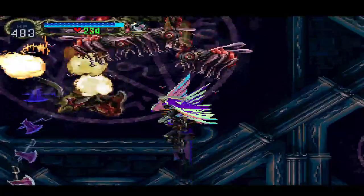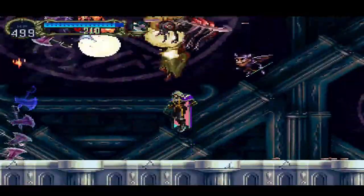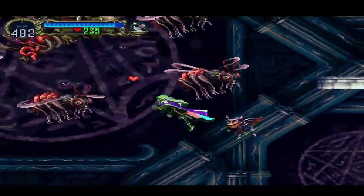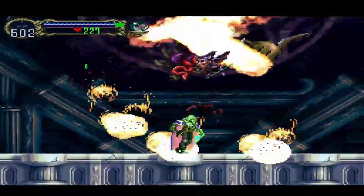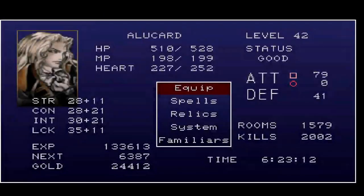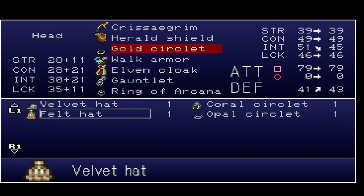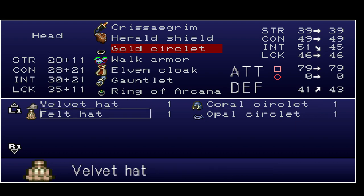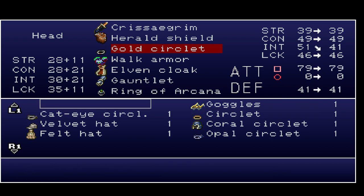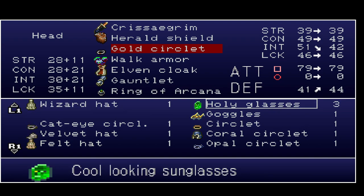I'm going to have to jump in with the exit. Let's unequip this thing already and get the one we were using. The opal, the velvet hat, the felt hat, the goggles — probably the best ones. Right? Yeah.